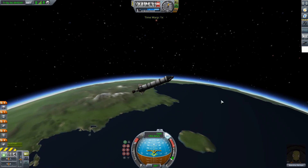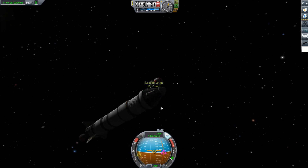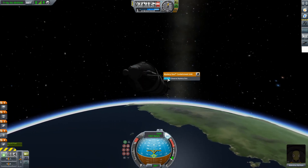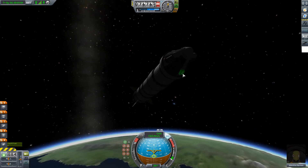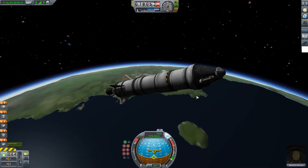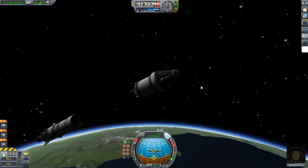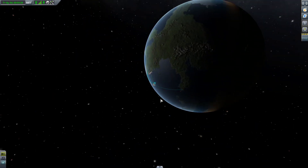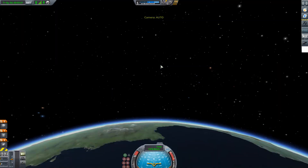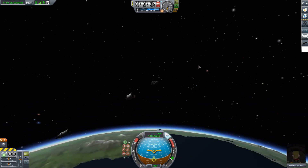And there we are — Valentina Kerman becomes the first Kerbal in space. Let's get her out for a quick EVA. With that, Valentina decides that is quite enough of that, and we'll just collect the science from the science experiments. I briefly mentioned mods earlier — I'll mention those as and when I come to the various parts. I'm not going with any gameplay-altering mods in this one, just a basic science mode playthrough with a couple of parts mods to give it a bit of something interesting. I'll just stage the service module and we are on our way.